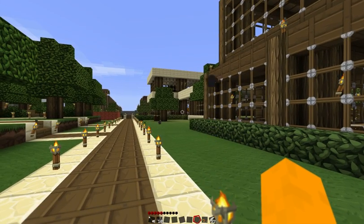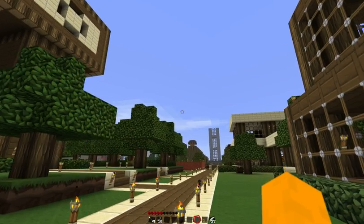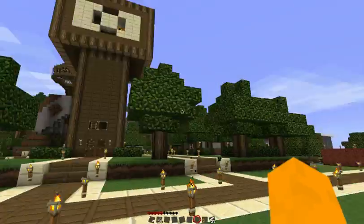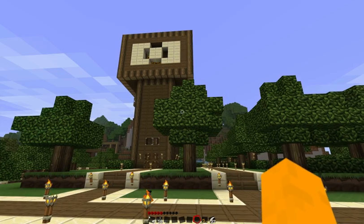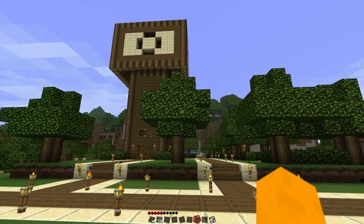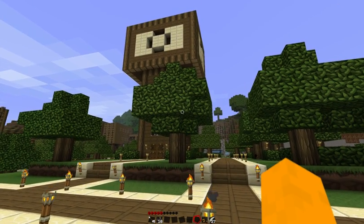Some things to note: the user can only glide in the direction they initially face when going off a ledge — this may change in the future. Also, as you may have noticed, the chicken can annoyingly move the player's camera as well. This is something I'm trying to work around, but it's kind of difficult.